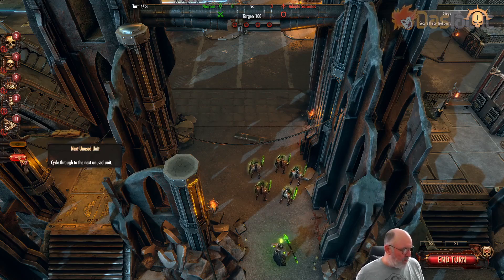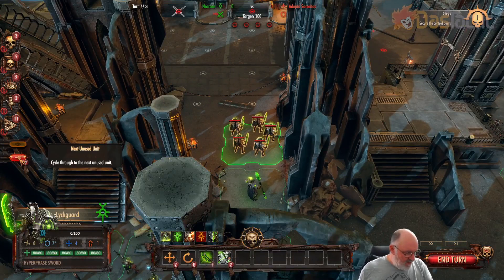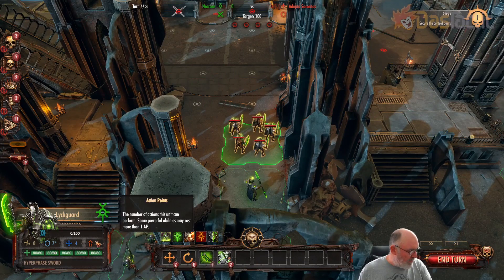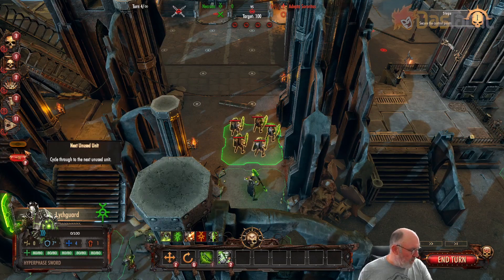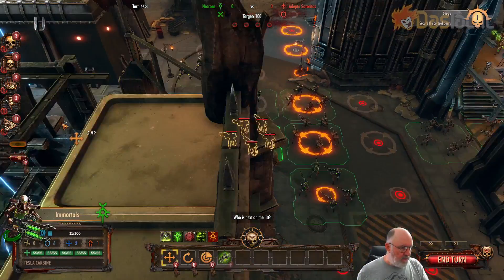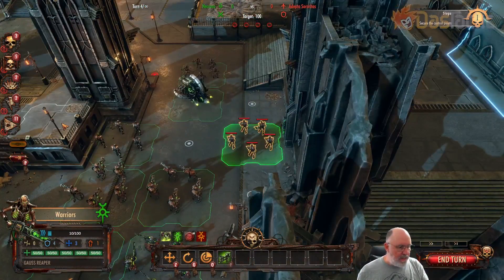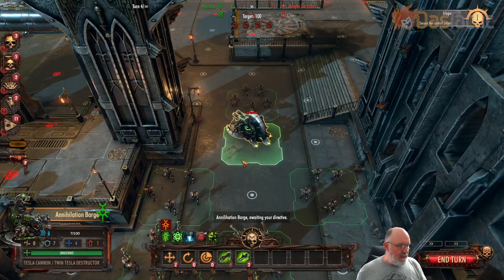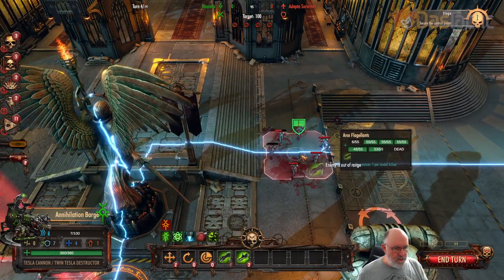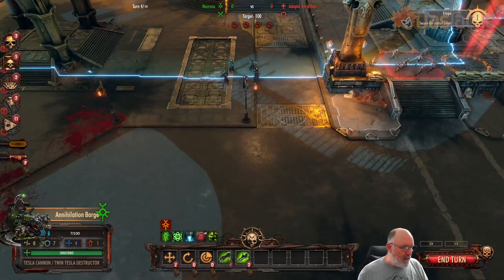If we just press P we can cycle through all of the different units. I was playing this one yesterday and I'm just coming back in now, having a quick look as I cycle through to see who's still got their movement points left. We're inside the main area of the Adeptus Sororitas.